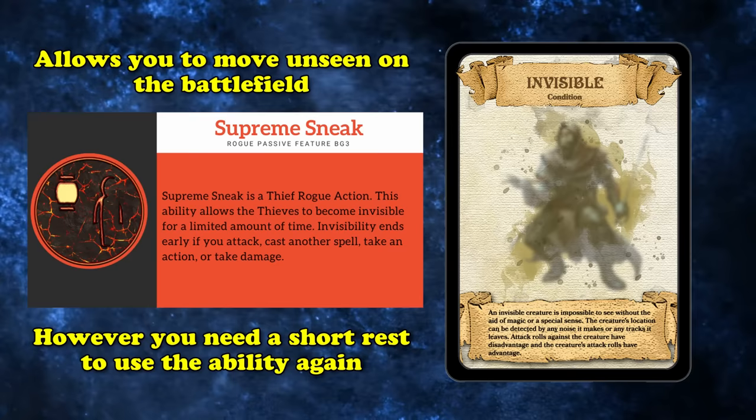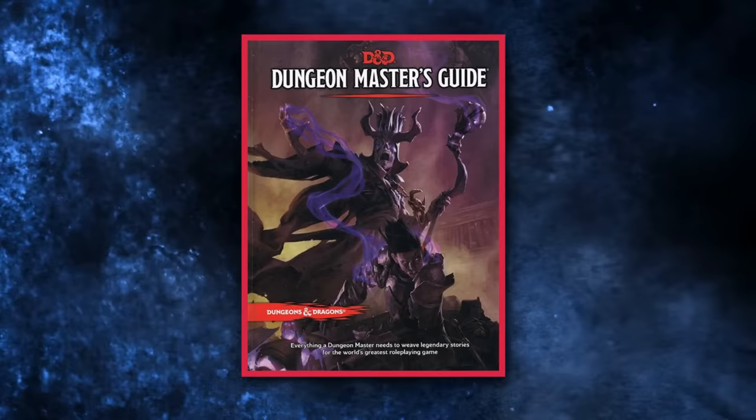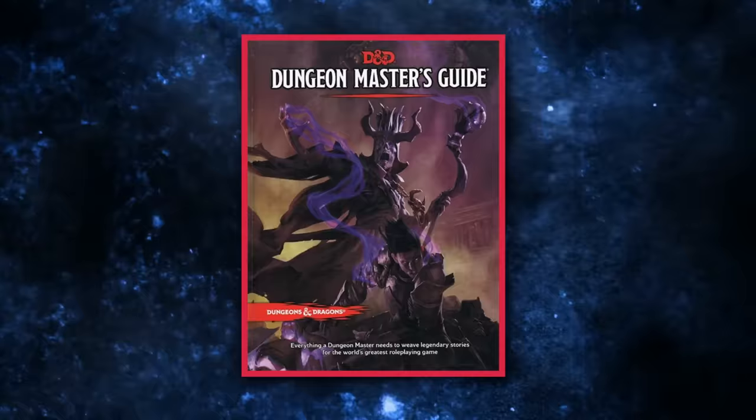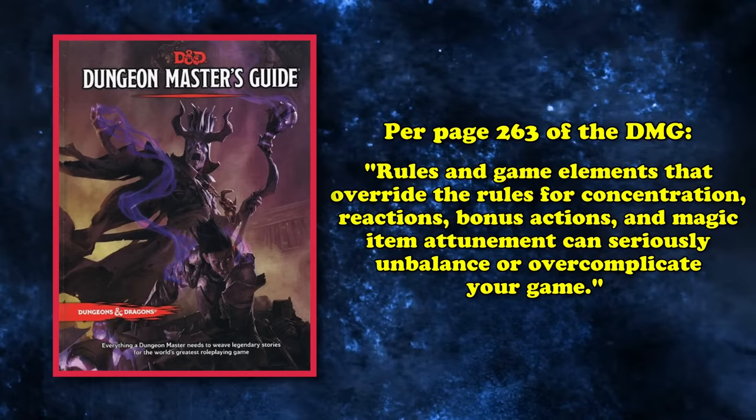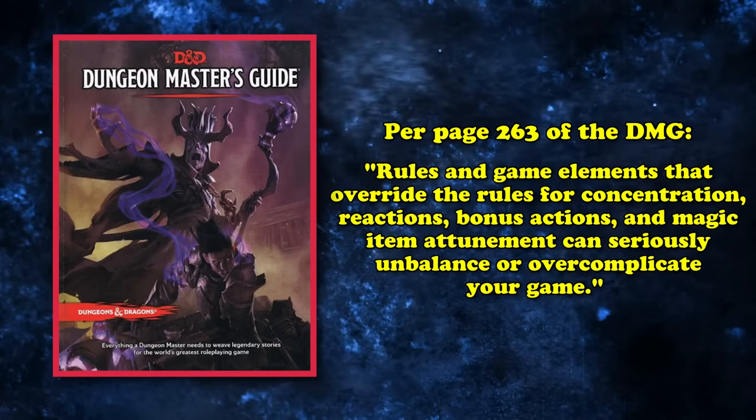Despite Supreme Sneak and Second Story Work being a bit of a mixed bag, Fast Hands is by far the biggest buff on this list so far. So much so that the Dungeon Master's Guide actually advises against modifying the action economy in any way — page 263 directly states that rules and game elements that override the rules for concentration, reactions, bonus actions, and magic item attunement can seriously unbalance or overcomplicate your game. So even with the mixed changes to the Thief Rogue's other subclass features, the fact that its saving grace also happens to be one of the best buffs to a feature in the game is what keeps the subclass so high on this list.